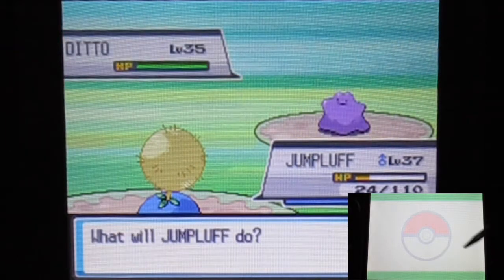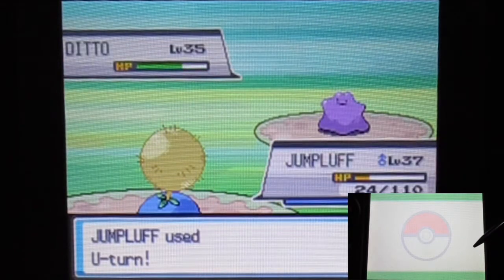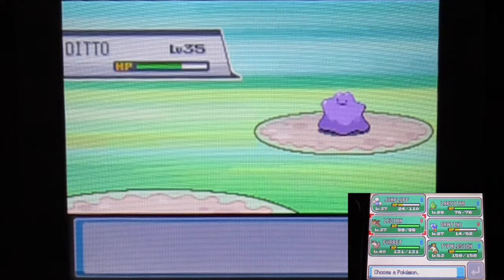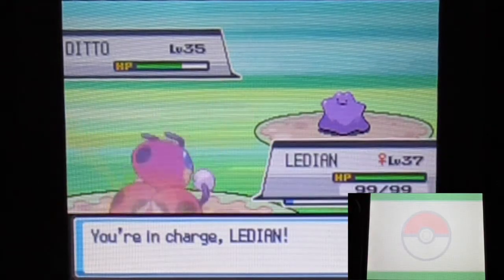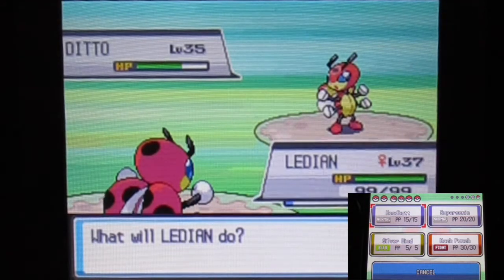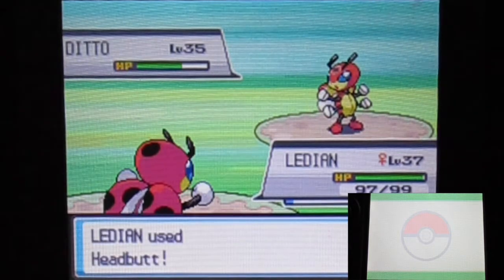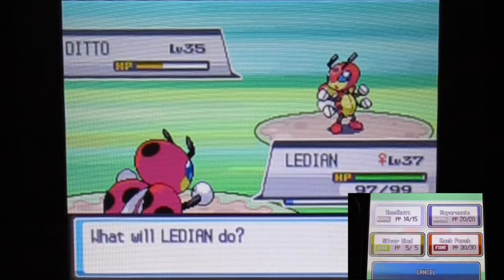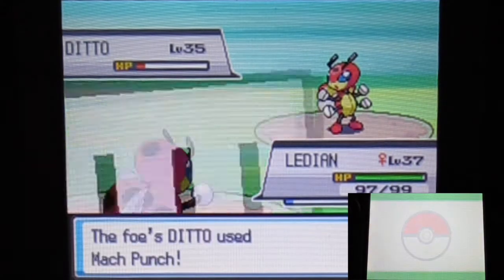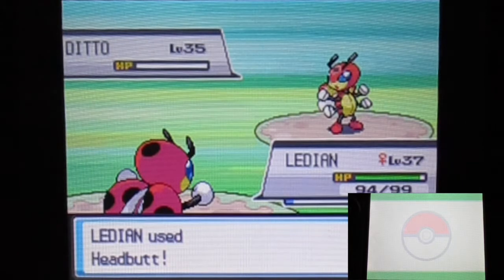We got a Ditto — for fun, I'm gonna have Ditto transform into Jumpluff. Oh, I thought Ditto was faster. The plan got ruined a little bit, but let's switch to Latian. Oh my god, I forgot about that — Ditto is fast, but I never thought my Jumpluff actually managed to outrun this Ditto. Anyway, that's interesting. Thank god it missed — you need to be careful facing Ditto; make sure it doesn't get too many confusion moves that the AI loves spamming. One Ditto down.